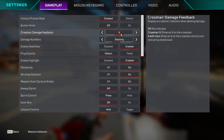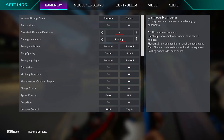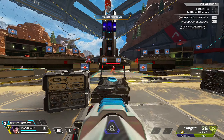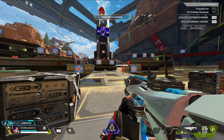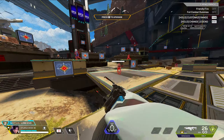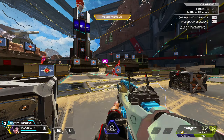Damage numbers: keep it on stacking because it just adds up. If you have it on loading you just can't keep up unless you have insane reaction time. So just keep it off — stacking is better.